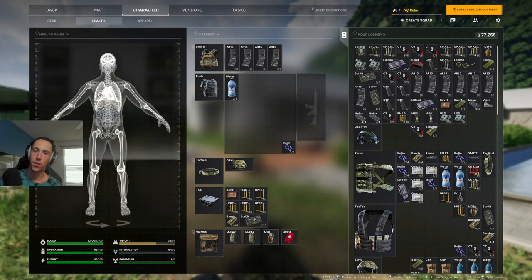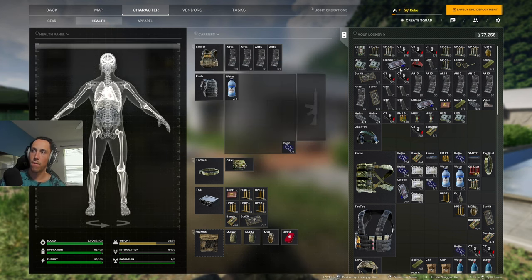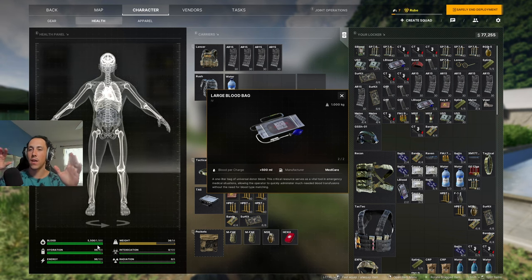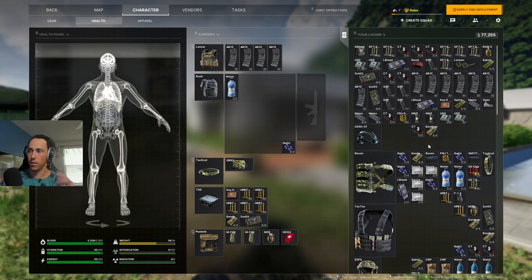Thirdly, organ shots — even wearing a rig, if you get shot in the chest your lungs will take a beating and be bruised. You might need painkillers for pain, which are self-explanatory, but you need a surgery kit to actually heal that body part. If you get shot in the stomach or get a concussion, perform surgery to heal it. Lastly, blood packs restore your health — you have 5,500 total HP. If you drop below 4,500 you'll get blurred tunnel vision, so try to stay above that threshold.